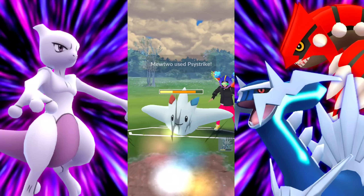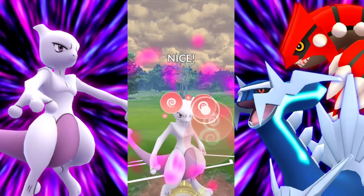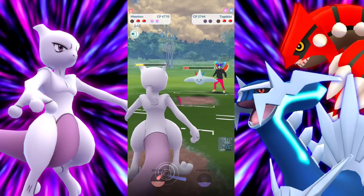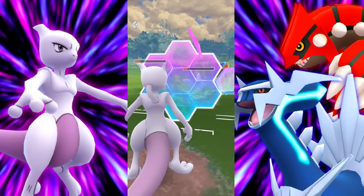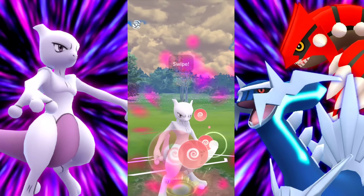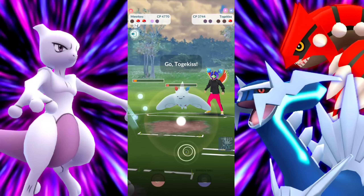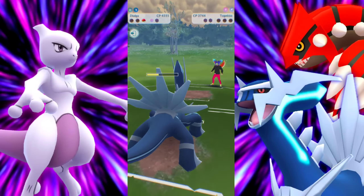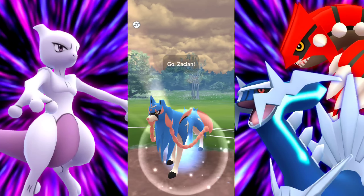We still have two shields. Hitting the Togekiss — man, it's one of those days. I need to grab something to eat and take it easy. I miss the days where you could go out and rent a movie at the movie store — if you grew up in the 90s it's a completely different experience. Anyway, we're going down by that Charm, bringing in our Dialga to take out the Togekiss and take the win.